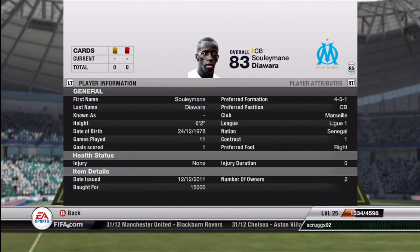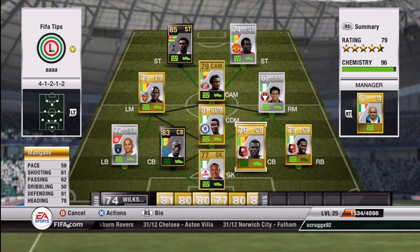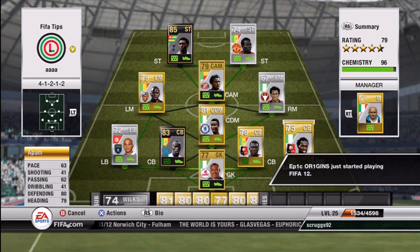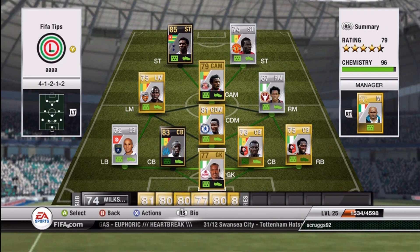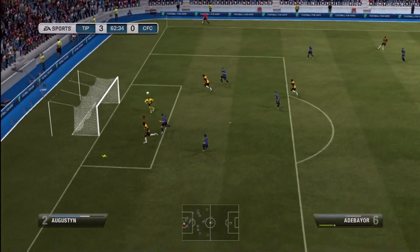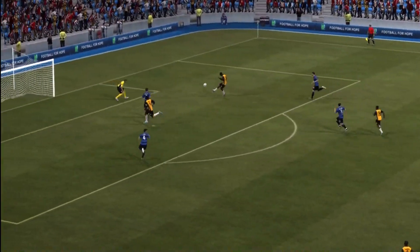And here we go — Inform center back. I believe it's Daiwara, pretty cheap center back. I decided to pick him up from League One. I have a lot of Barclays Premier League players and then some League One players. I'm sure a lot of you guys are wondering where players like Eto and Dumbia are, because they play for North African countries. But I decided to make this team because basically everyone links up from the Premier League and League One.